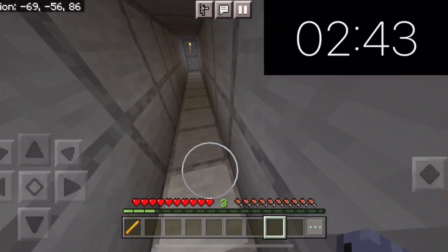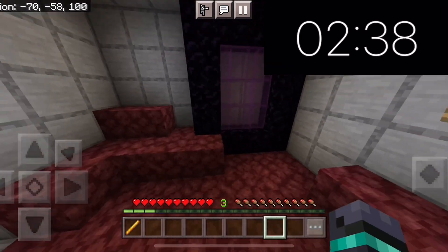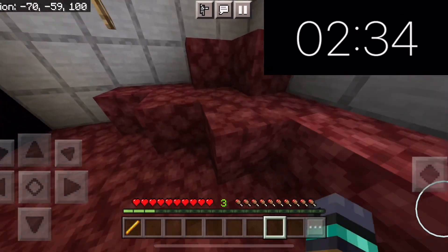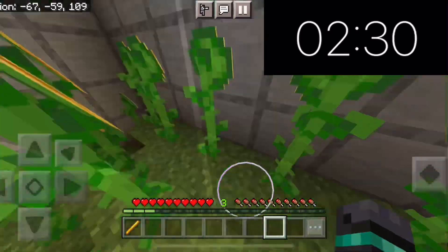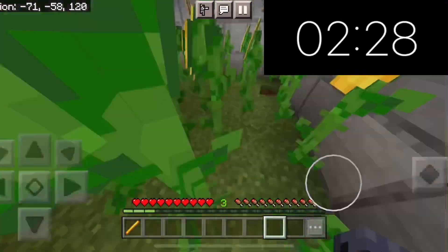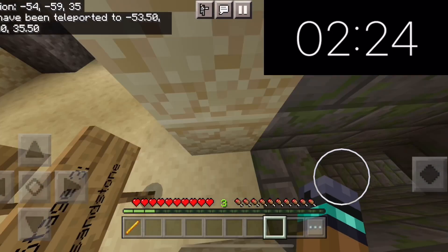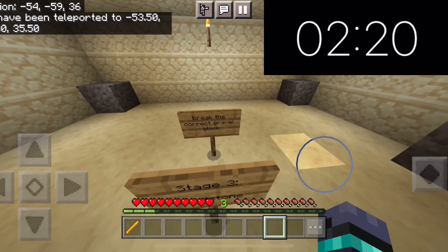Now we've got what looks like a nether portal — it's fake though, with glass. I don't know what we're supposed to do. We're probably supposed to find the hole, like every other room. I think there's a hole in this room — I sped it up. Yep, there is a hole in this room.